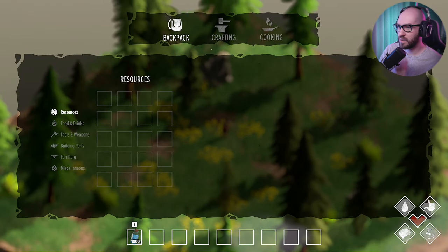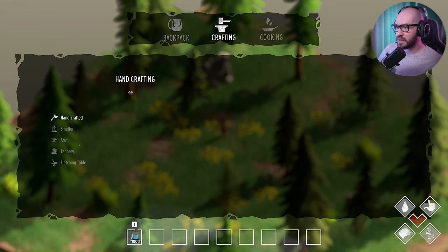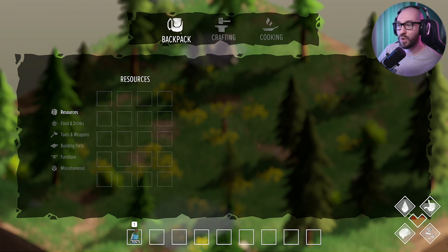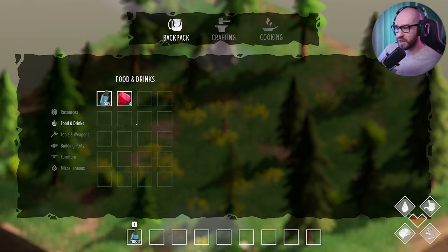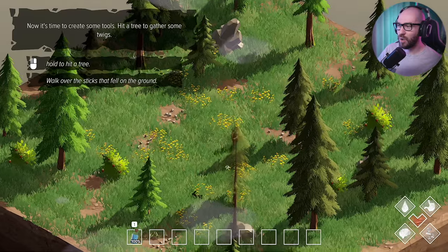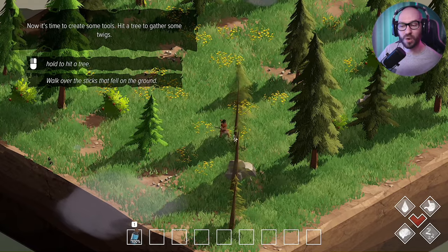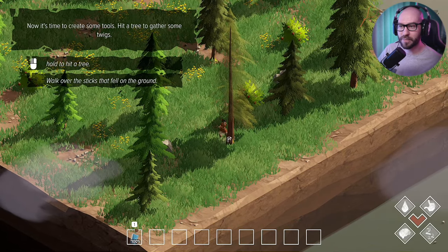Let me see if I can craft something and make better tools. Looking at the crafting menu — apparently we don't have anything yet. The tutorial prompts us to eat berries by dragging them. Then it says hold to hit a tree. Of course without an axe that's not going to work. But you can walk over sticks that fell — so you grab sticks from the ground rather than the whole tree.